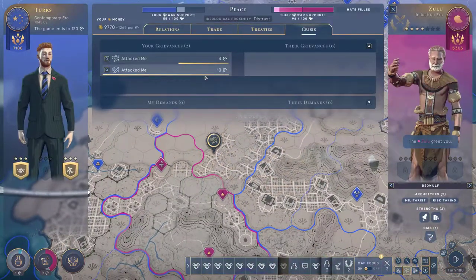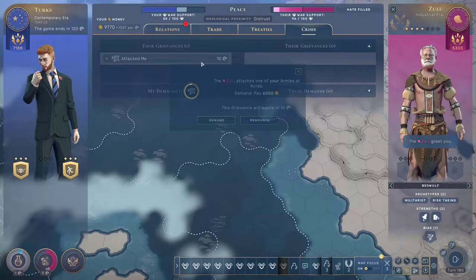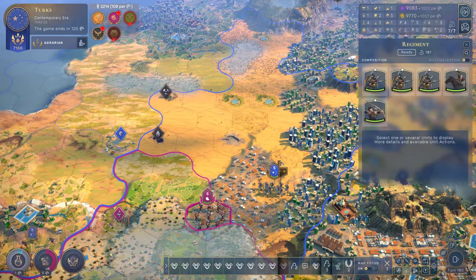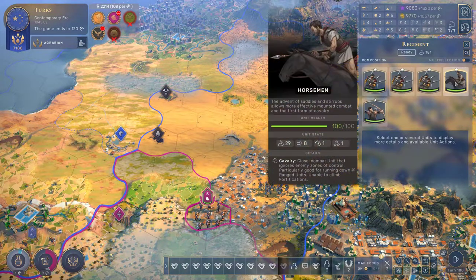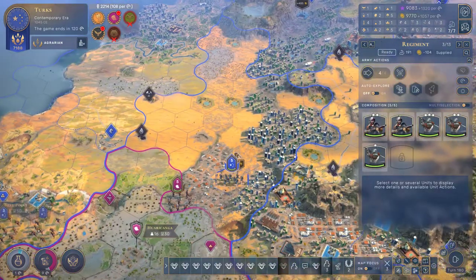Let's actually go ahead and air our grievance here, because you attacked us and I really dislike that. We are going to demand reparations — 11,000 money, that would not be too bad. They've got a lot of units here. Some of them are not necessarily the most modern, but as we are not the most modern either, it has to be said.